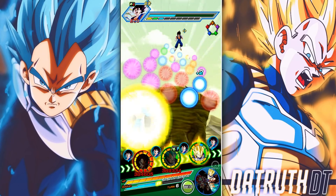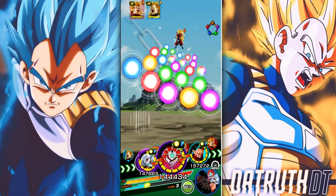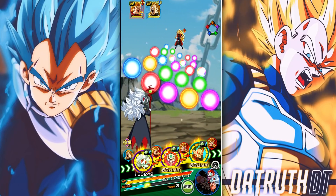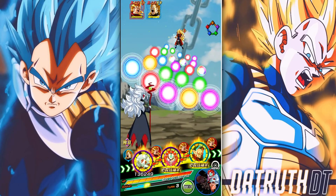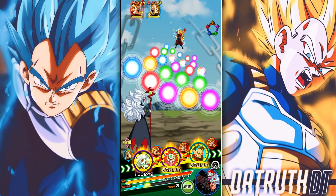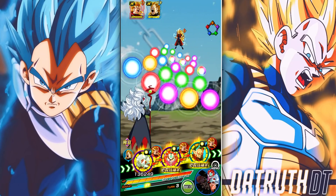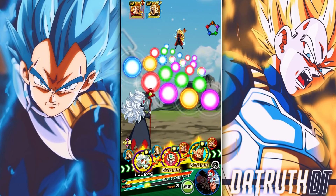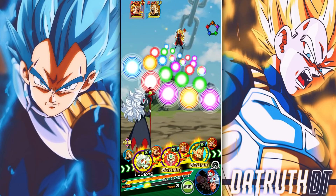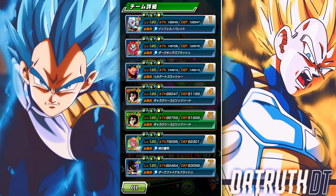Now we're over on the Crossover team. There's one specific thing I want to talk about — Demon God Deborah actually has the Loyalty link, which is one of the interesting links that got buffed during the link level update. Loyalty is now Ki+2 and 5% damage reduction at link level 10, which is a dream for difficult events. The Dragon Ball Heroes team and Crossover team could be well suited for difficult events moving forward with that damage reduction link.